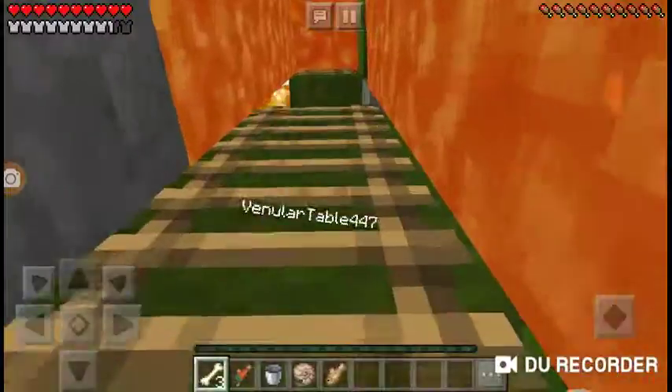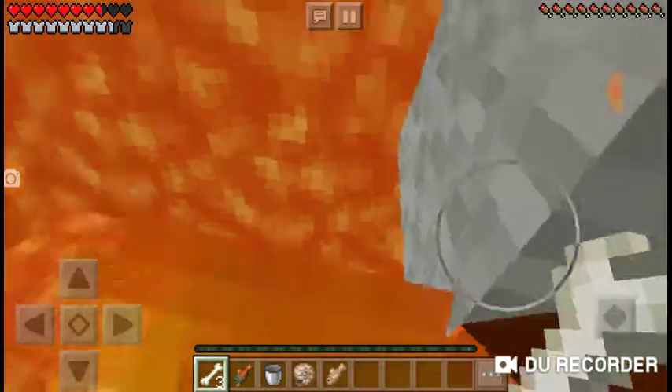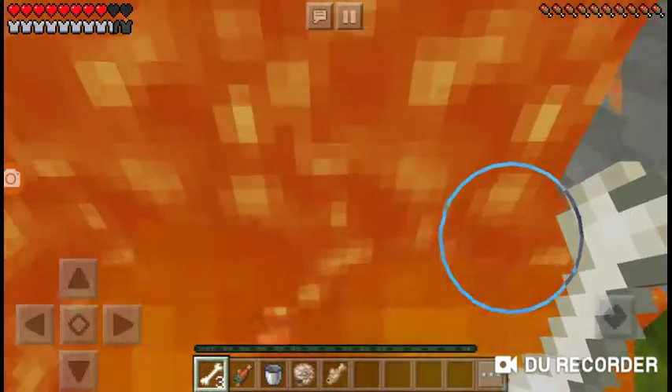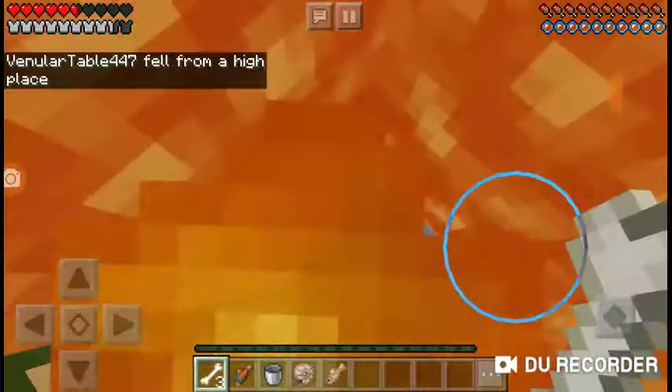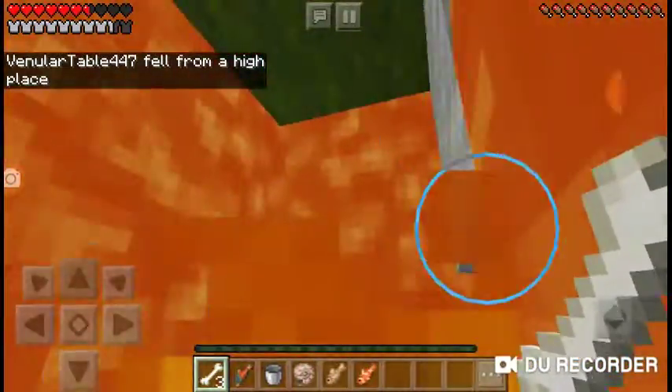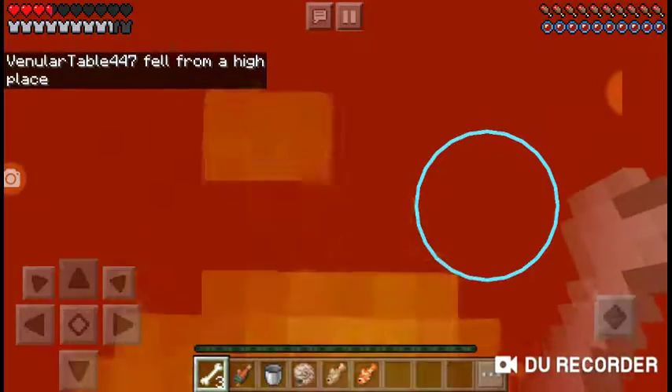Come on! We've been going back and forth and you fall back to back. The only ways you can die is if someone kills you pretty much. Yes! He fell from a high place! Let's go! Now let's see how long I stand — I think we're going to do best two out of three.